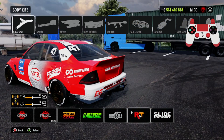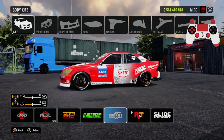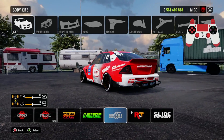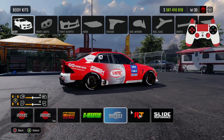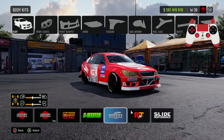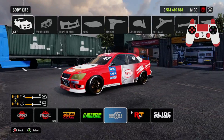For the body kit, I have the missile kit. If you guys want to use the same kit, feel free. That's the side skirt, rear bumper, spoiler, and exhaust. The wheels I have are BBS wheels — modded wheels. Those are also the side mirrors, front bumper, and hood that I have.